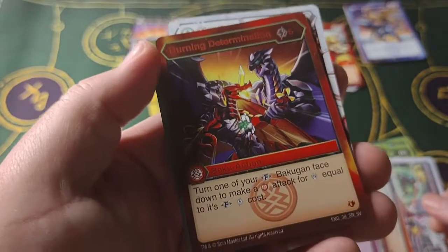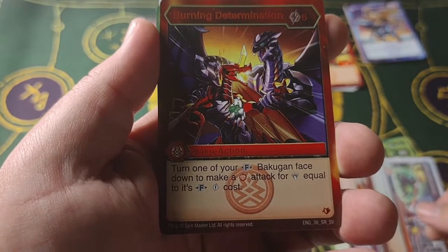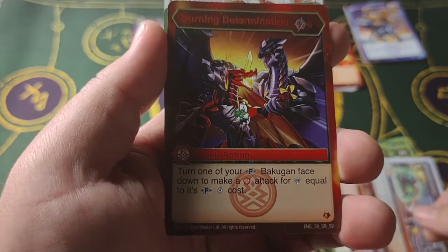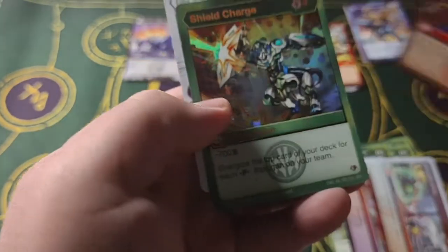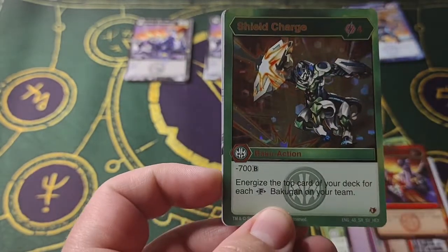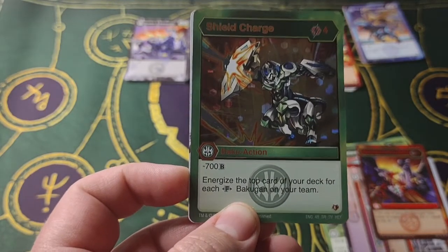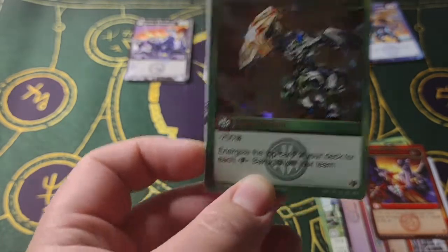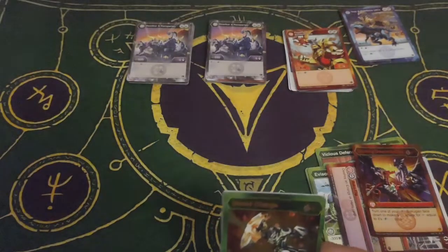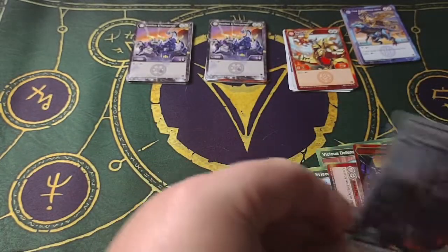Bakug Efficiency — next card you play this turn costs three less. It's a one cost Bakugan equivalent — interesting. Can't imagine there's going to be a lot of play after you take damage, but we shall see. Burning Determination — six cost. Turn one of your fusion Bakugan face down to make a Pirate's Attack for damage equal to its fusion cost. Okay. And we have Shield Charge as the Hex — four cost, minus 700B. Energize the top card of your deck for each fusion Bakugan on your team — not bad.